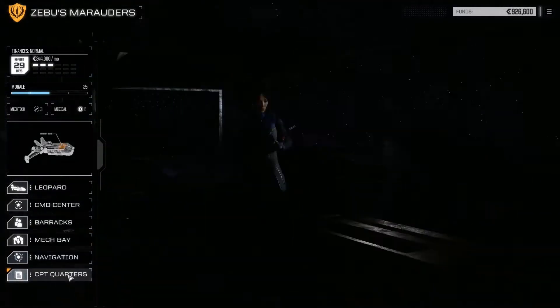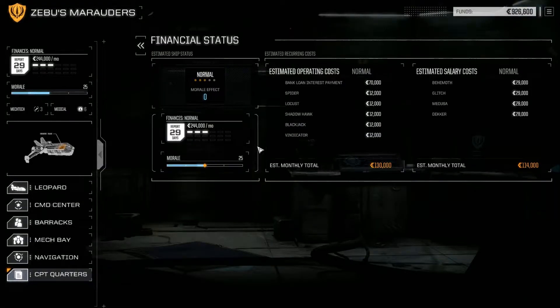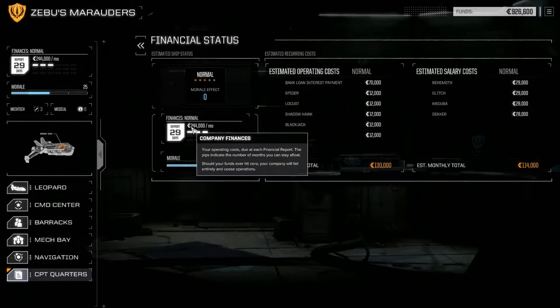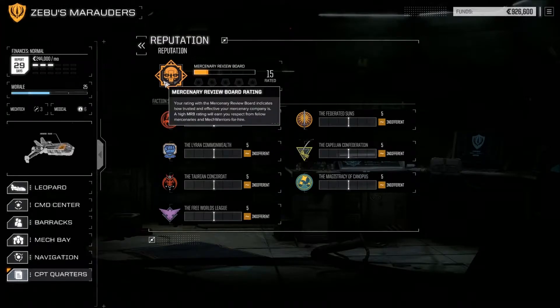Finally, the captain's quarters. You can check your finances in more detail here. Operating costs: 130,000 in personnel, 130,000 in operating costs overall. The bank loan interest is 70,000 — our biggest expense. Mechs all have upkeep costs, and pilot salaries for our four pilots run about 28,000–29,000 each. Total spending is 244,000 per month, so we've got about three months of operating funds if we don't spend anything.